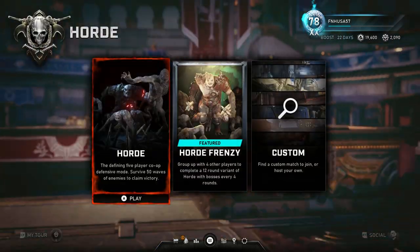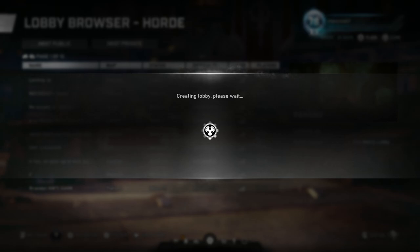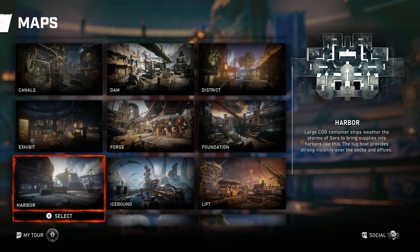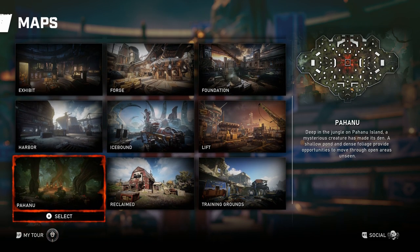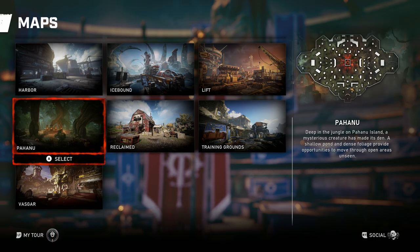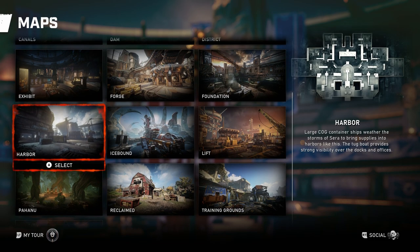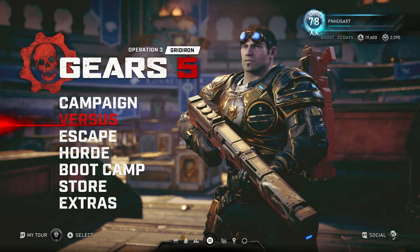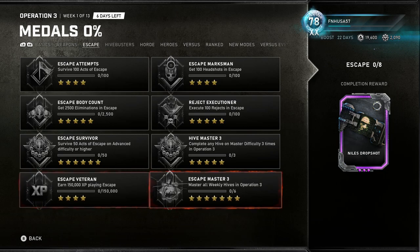Overall, Operation 3 has brought out: we still have Horde Frenzy. Canals is back now — that's not a new map, it's a bring-back of an older map. Pahanu, I believe is how it's pronounced, is a brand new map to the Gears series. So we got two maps: one old bring-back and one brand new. We got a brand new game mode for Versus called Gridiron, and of course we'll have new Escape hives throughout this operation — supposedly 13 weeks. There is a challenge for mastering all weekly hives in Operation 3, and it looks like there are six, done one new hive every two weeks like before.